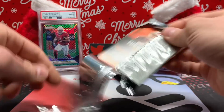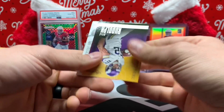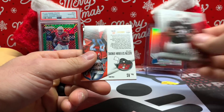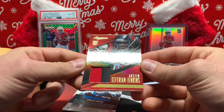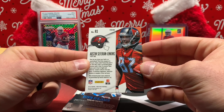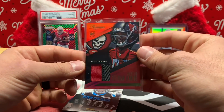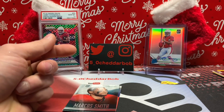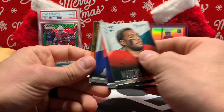Final pack here — another thick one. Kyle Rudolph, Pierre Garçon, Patrick Peterson. It's going to be an ASJ patch card — nice patch on that. Austin Seferian-Jenkins, two color, prime patch, event-worn material. It's kind of surprising that one's not numbered. Kelvin Benjamin, Prestigious Picks. Marcus Smith, Gronkowski, Keem Nix, and Barkevious Mingo.